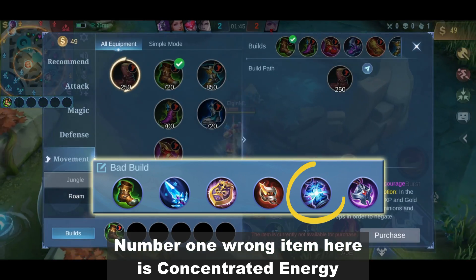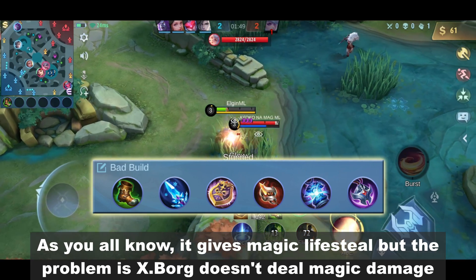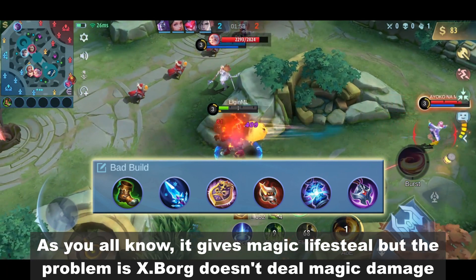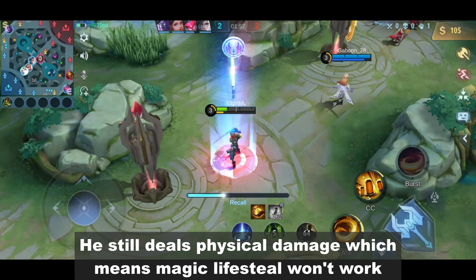The number one wrong item here is Concentrated Energy. As you all know, it gives magic lifesteal. But the problem is Exborg doesn't deal magic damage — he still deals physical damage, which means magic lifesteal won't work.